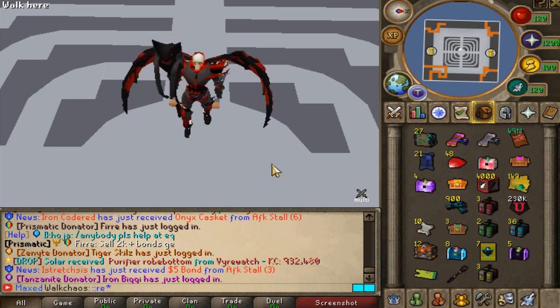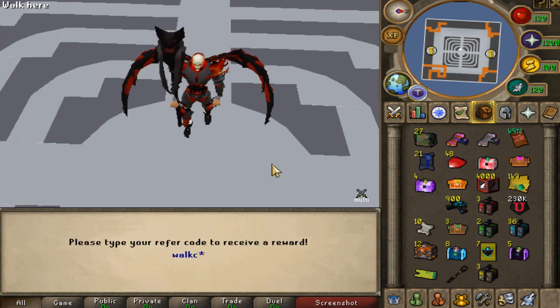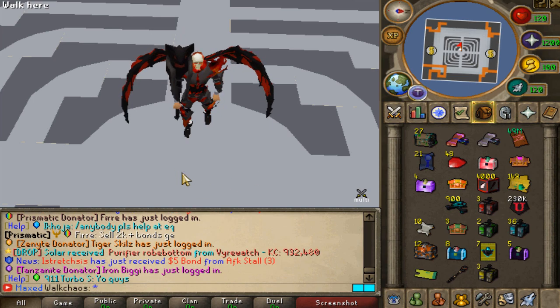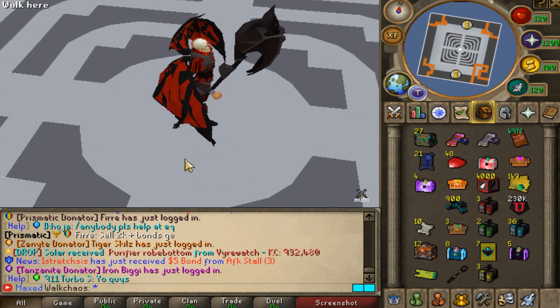And again, when you guys log in for the first time, you should type CONCOM refine to the chat, and with the code WALKERS you guys will be getting a very, very juicy starter pack. Thanks so much for tuning in. I'll see you online. Have a good one and peace out.